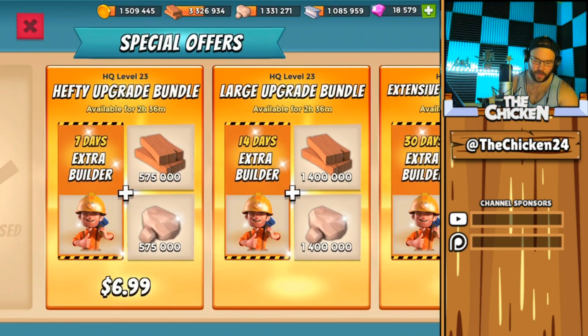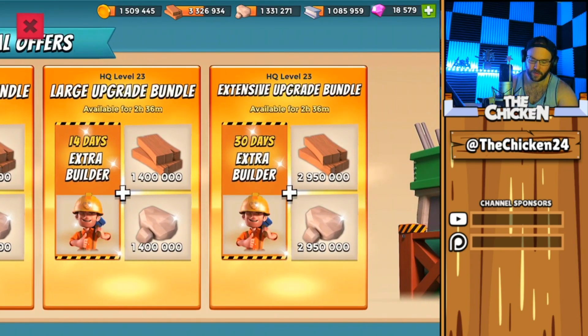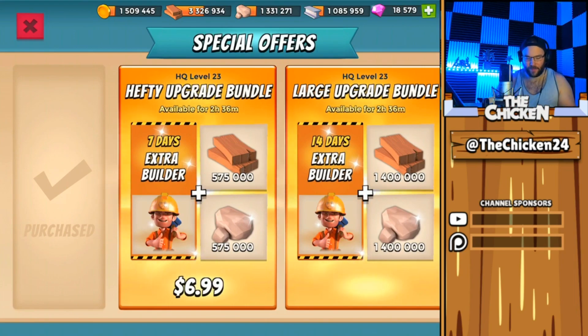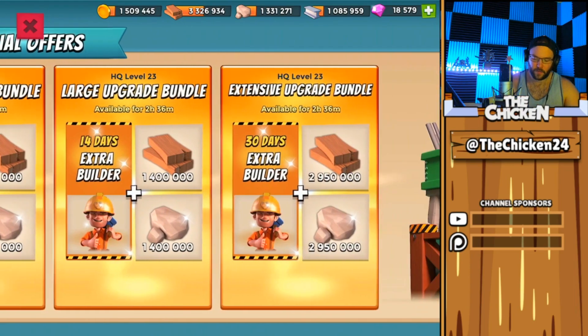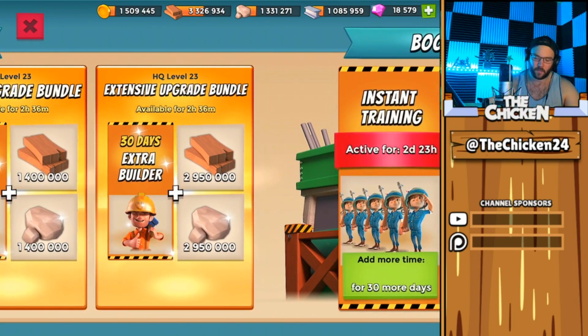What do we got here — heavy upgrade bundle, seven days extra builder. How come the prices aren't shown? That is horrible value. Seven days extra builder for seven bucks is okay I guess, but come on — at least give some resources. They should be maxed: it should be seven days plus max wood, 14 days plus max wood and stone, or 30 days plus max wood and stone.